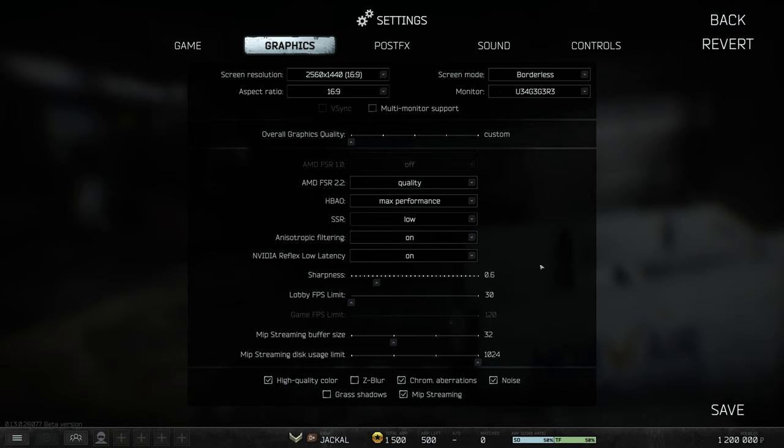Having MIP Streaming on uses more CPU to give a more stable FPS. In offline raids where everything is calculated on your CPU — including bot movements — you're much more CPU-limited, so enabling this gives more FPS. But in online raids where scav movements aren't processed on your system, this option may have the opposite effect, using more CPU, causing a bottleneck and lowering FPS without benefit. If you're not CPU-limited, leave it off — counterintuitive as that is.